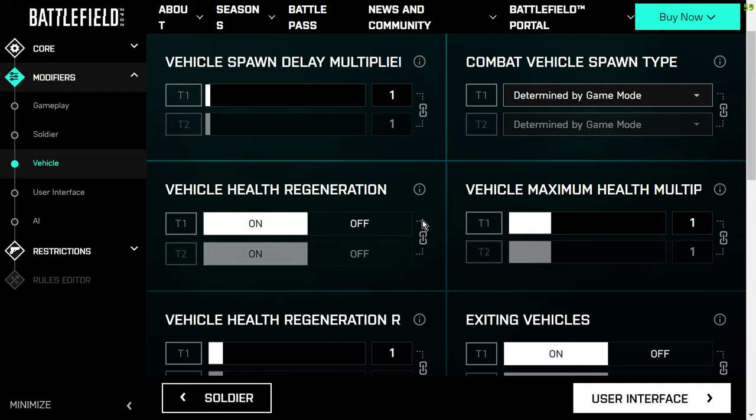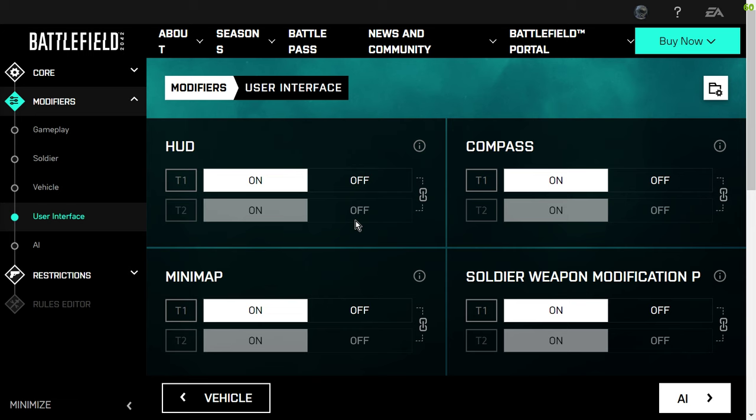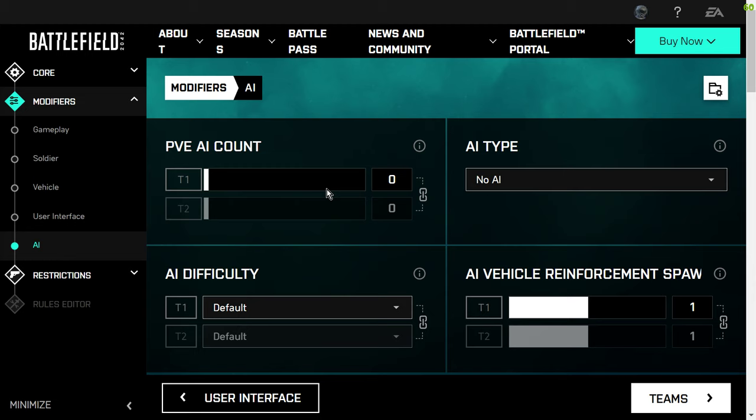Vehicles: what's the delay between spawns? Do vehicles have automatic health regeneration? In a hardcore server they don't — once they're hit, they're hit. User interface: for a more hardcore server you can take the HUD off, take the compass off, no minimaps, and soldiers aren't allowed to change their weapons. We're just sticking with the defaults for the purposes of this tutorial.